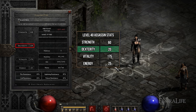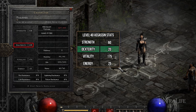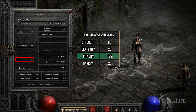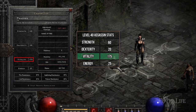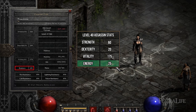For most builds, Dexterity is important to increase block chance when using a shield. Since block chance is not that important at the beginning of the game, we won't be assigning any points here. All remaining points should be spent in Vitality, which greatly increases your health pool and stamina. No points need to be assigned into Energy.